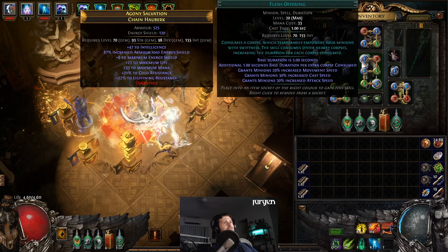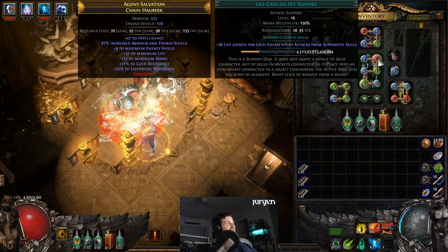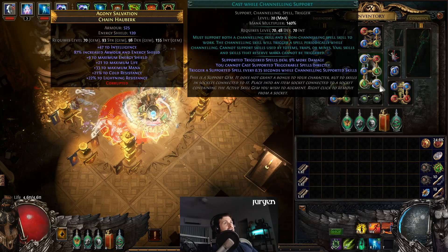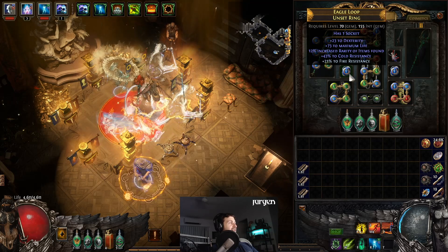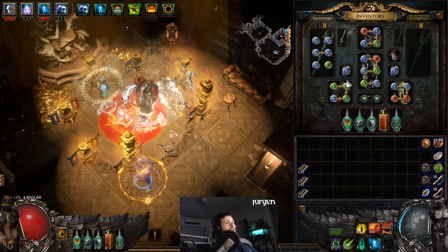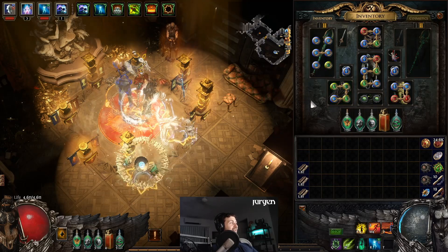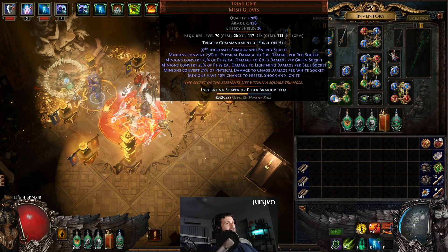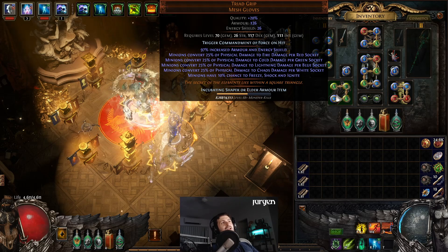In your Chest, you're going to be running Flesh Offering. In my case, I run Life Gain on Hit, and we'll get to that reason why. Desecrate, Infuse Channeling, Cyclone, and Cast While Channel Support, so you can channel everything. Now, the rings I've got — I'm actually using Unset Rings, and that is actually a thing in this build, because we need to fit Flame Dash and Convocation in somewhere and we don't have enough Gem Setups. You'll also note that if you're looking at the POV, there's no Cast When Damage Taken. This can do Cyrus Deathless without Cast When Damage Taken, which is unbelievable — the amount of damage reduction this build actually gives you. You don't need a Guard Skill, which is fantastic.